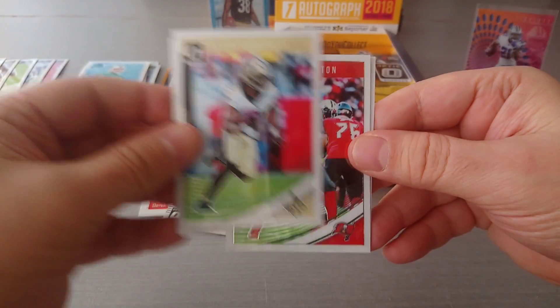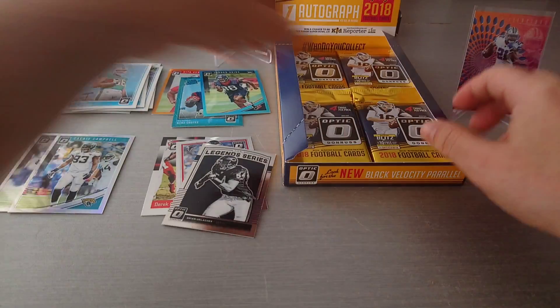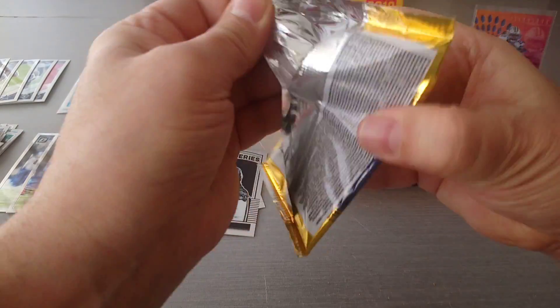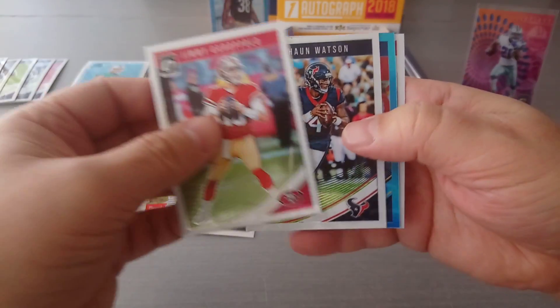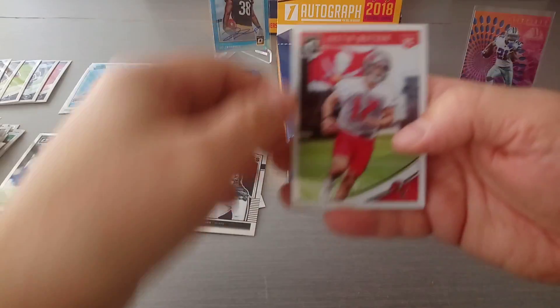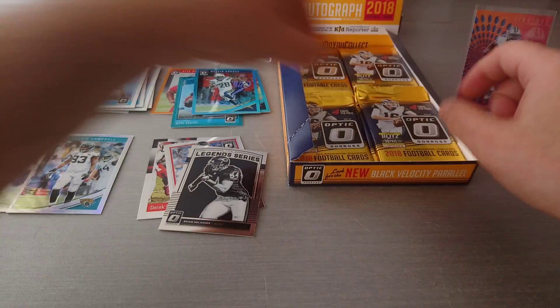Demaryius Thomas, Alvin Kamara, Jameis Winston, and Trey Quinn is the rookie. Then Jimmy Garoppolo, DeShaun Watson, Melvin Gordon in blue 290/299, and Justin Watson is the rookie for the Tampa Bay Buccaneers.